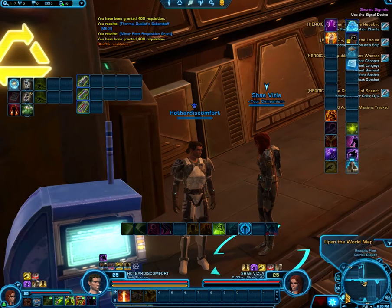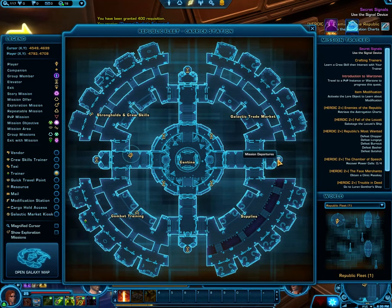Also, whenever you get off the flashpoint you will most likely come into mission departures. There will be a conversation here most oftentimes, and there's another bonus opportunity to wait and click — another bonus of credits and experience points.